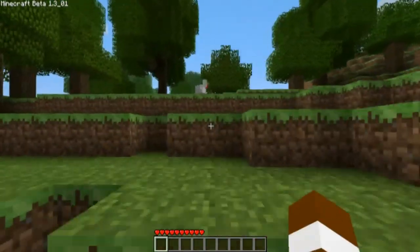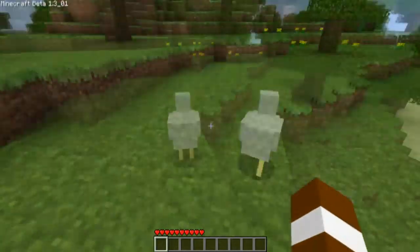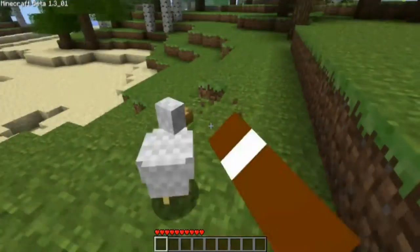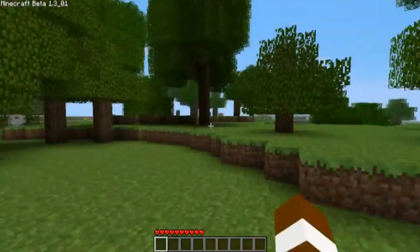And then we got a duck block. Okay, I'm going to punch the duck block with my duck fist. My block fist. My duck punching block fist. My block duck punching block fist. Oh, okay. Can't hit the duck. Whatever.